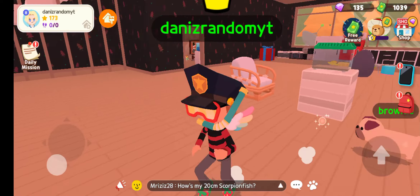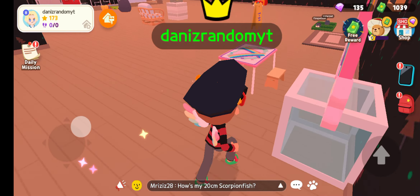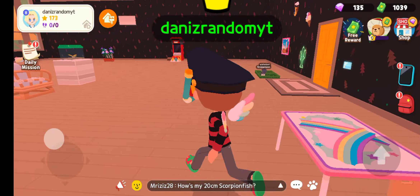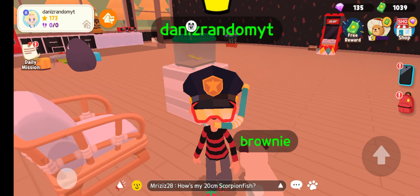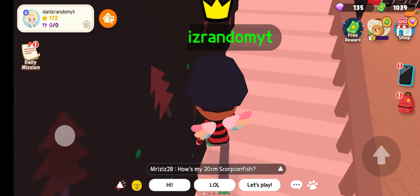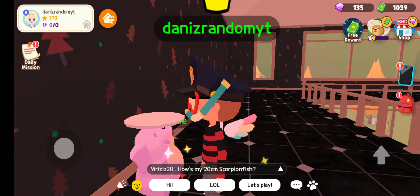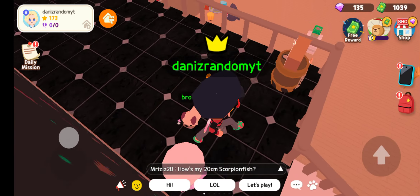The downstairs floor is complete. We also got an arcade machine, and that bug thing right over here — that bug event. Actually wait, it's not an event, it's a bug update. So we got a teddy bear thing where you can put items on, I think.